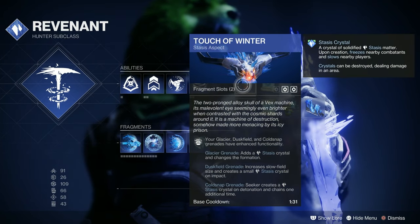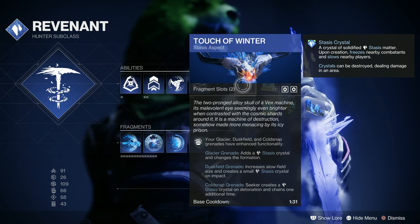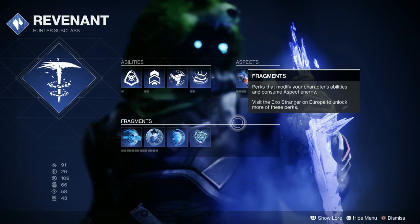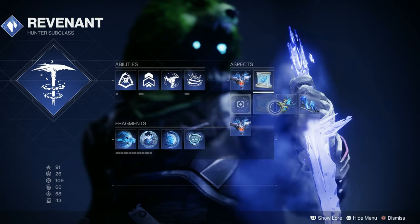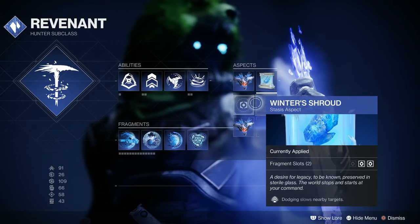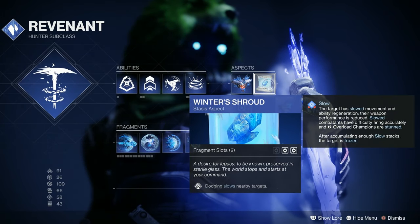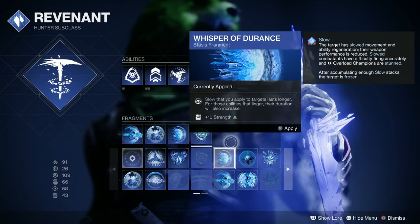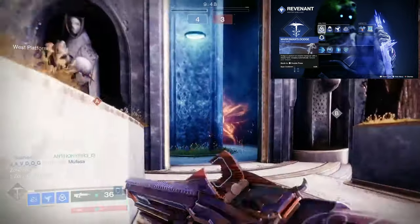We're going to be using Touch of Winter, because the Duskfield Grenade increases in size and has a small crystal shield that helps regenerate our grenade. We're also using Winter Shroud. We're not using Shatterdive or Grim Harvest because we want to be able to dodge and slow nearby targets — just in case you're in front of a player, you can dodge and freeze them while reloading your weapon.